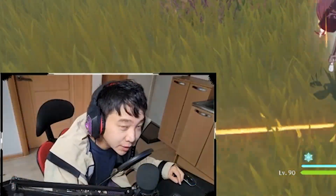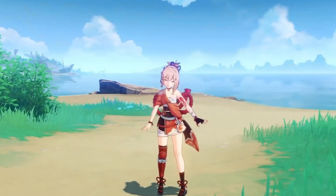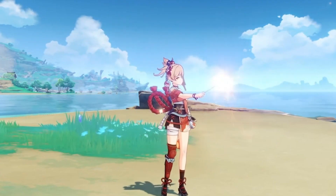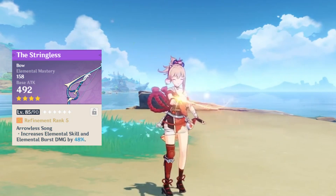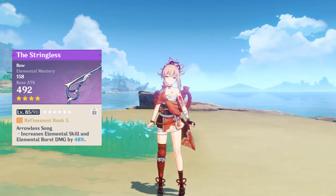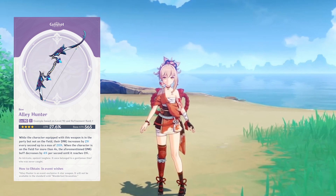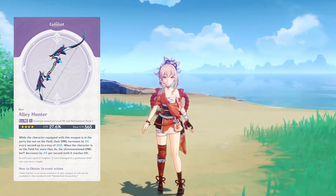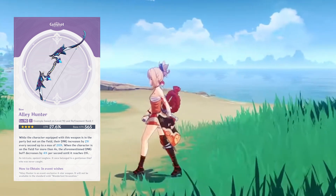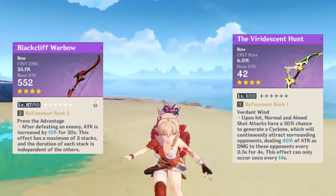For the best weapons, first figure out how you're going to use her. If you want to use her as an insane support, The Stringless is a great choice as it comes with elemental mastery and also increases elemental skill and burst damage — at high refinement, this weapon is super OP. The Alley Hunter fits well because the weapon effect increases damage per second while she's not on the field, and the ATK primary stat is nice. Blackcliff Warbow and the Hamayumi are both viable options.